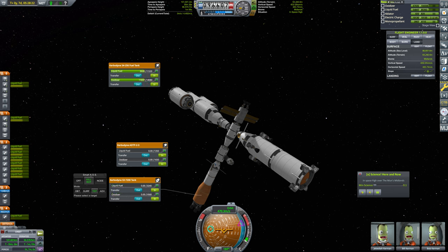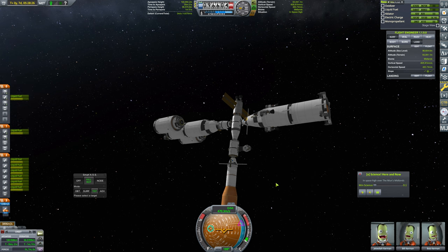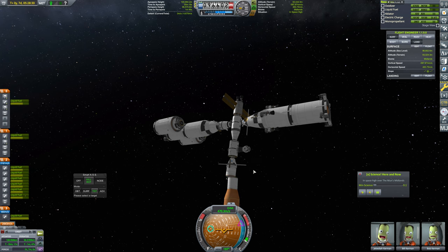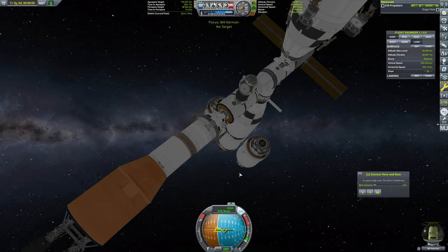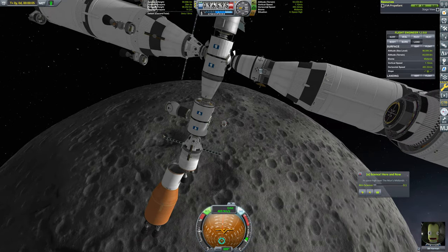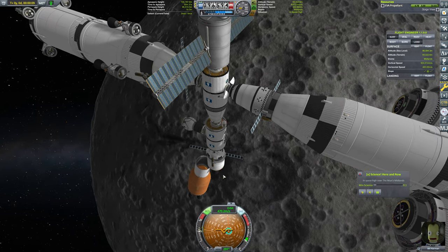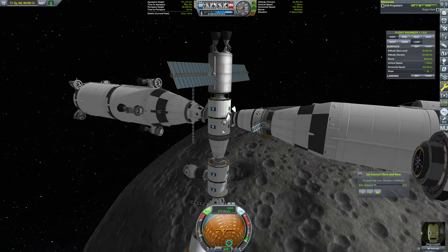Let's get rid of all of this and immediately decouple this. We're going to activate this engine. Next up, I want Bill to EVA. We're never going to detach this tanker again. The tanker is strutted — wait, is it? It absolutely should not be strutted on here.